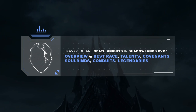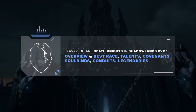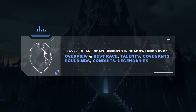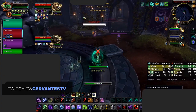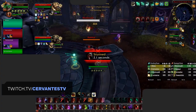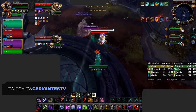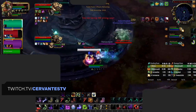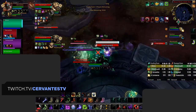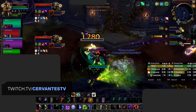Hey everyone, and welcome to our first in-depth look at Death Knights in Shadowlands. Given that we're heading into the realm of death, you shouldn't be surprised to hear that DKs are looking to be incredibly strong going into Shadowlands. Currently, both Unholy and Frost DKs are performing well, so in this video we've paired up with Cervantes, one of Europe's best DKs, and Valido, one of North America's best DKs, to explain the differences between both specs while also covering all the basics to help you get started with your own Unholy and Frost DKs the moment Season 1 of Shadowlands begins.